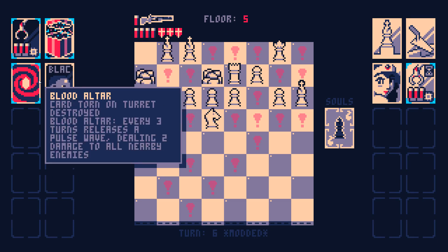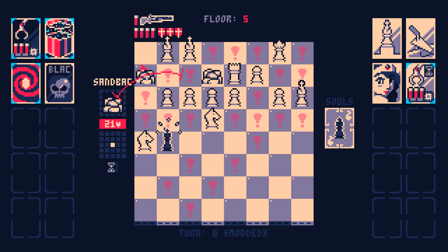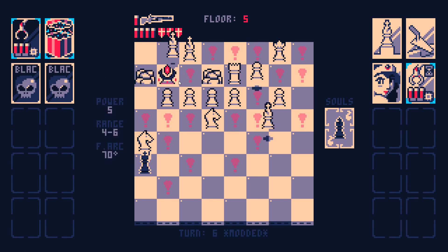I messed up, because I can't put my Blood Altar next to something that isn't a sandbag, or else it will get destroyed before too long. I'm kind of putting myself on a clock here, but I believe in my ability to win this level before the Blood Altar destroys the sandbag.